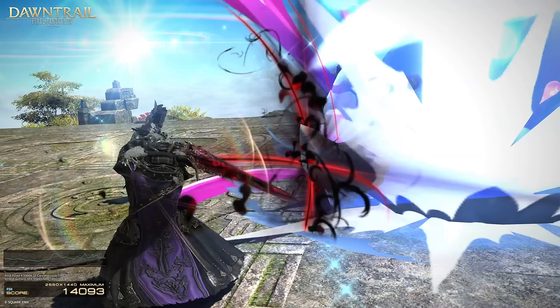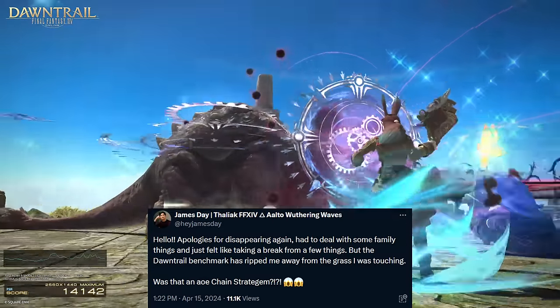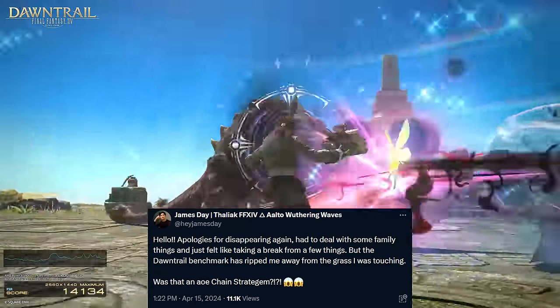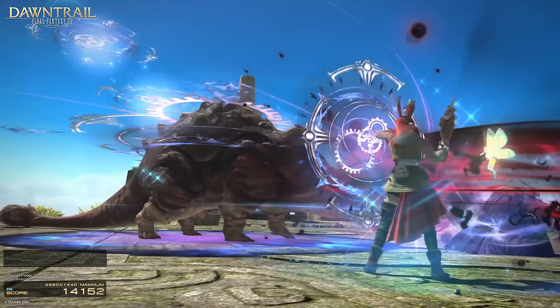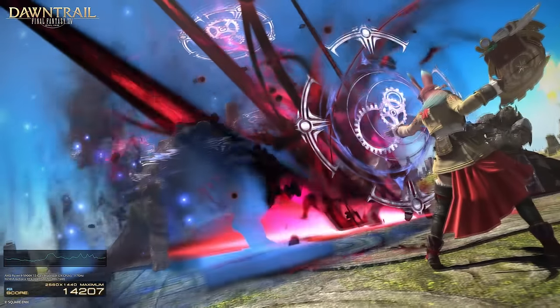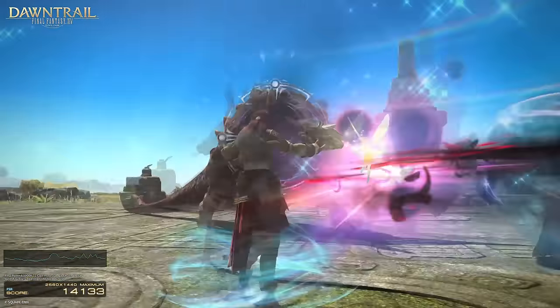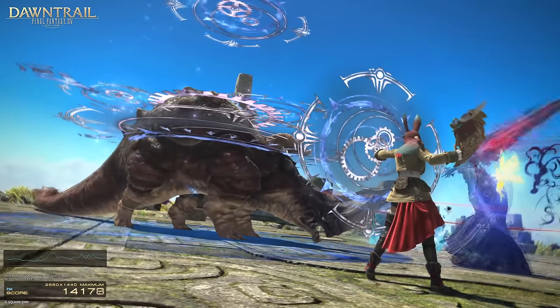Also, take a look at this freeze frame — that beam is totally from Pictomancer. Scholar, meanwhile — James Day over on Twitter had an idea: this is AoE Chain Stratagem. I thought this would just be better Chain, but watch the ground. This shade of blue doesn't fit the Dark Knight skill being used, and why have this puddle explosion anyway? AoE. Thanks, James.